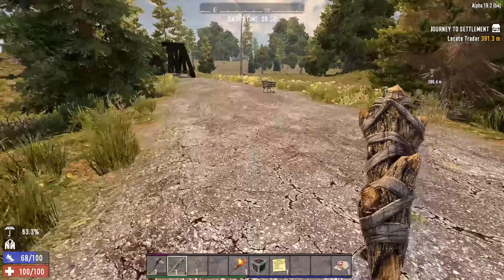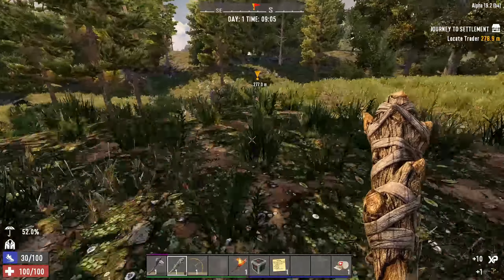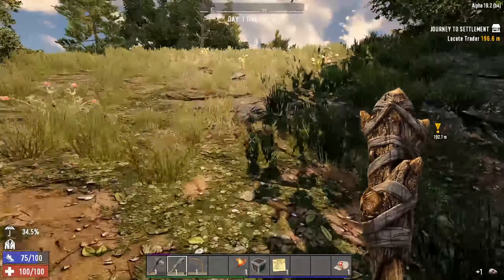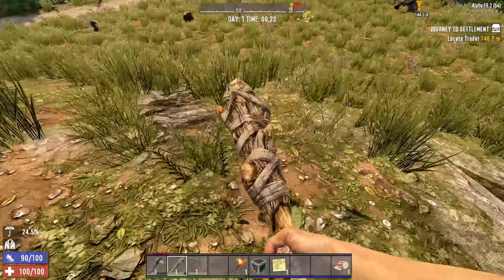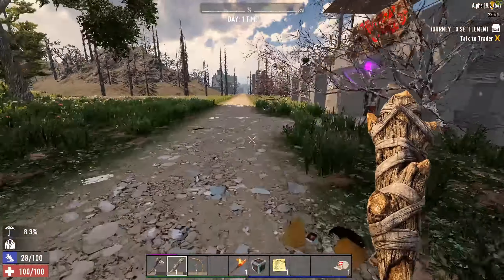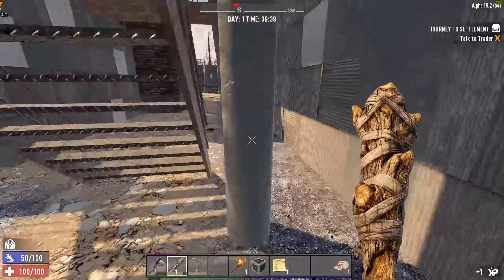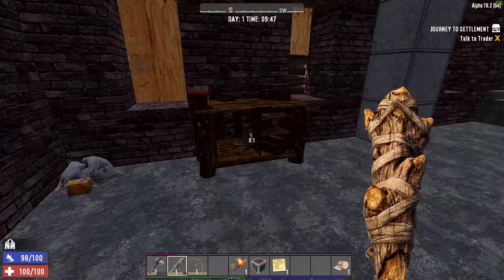There are a lot of different strategies you can take, and one of the most efficient is also one of the most boring — basically find a POI, a gas station usually looks pretty good, take out the ladder, frame up on the roof, and that's it. You'll survive day seven, fourteen, probably twenty-one. But that's kind of boring, so I'm going to focus on how you start building your own base with simple designs for day seven that you can evolve over time.